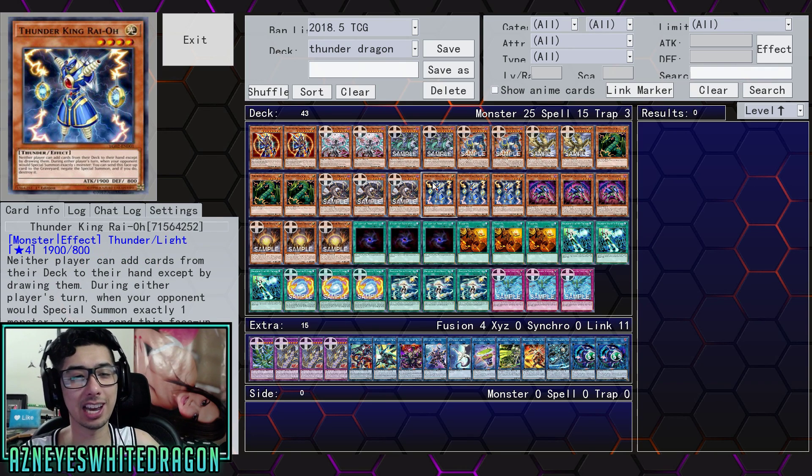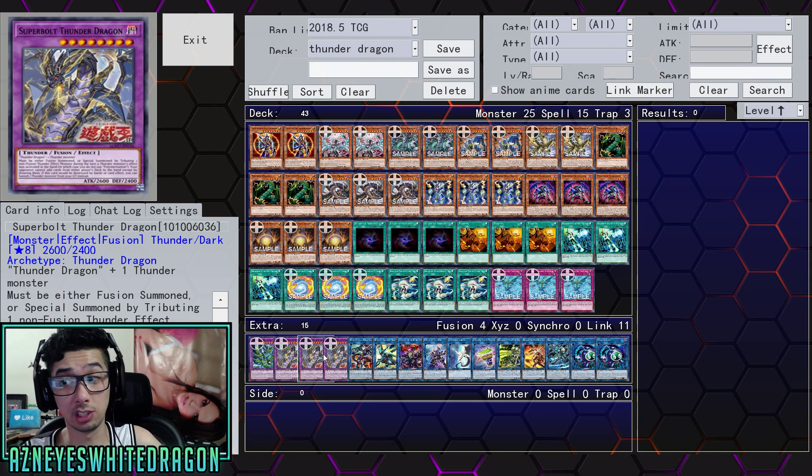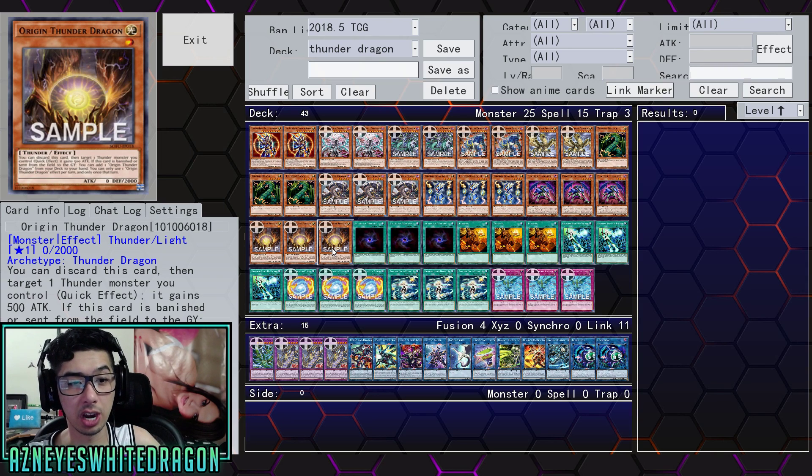What's funny is Thunder King kind of stops them, so it's almost like they built in a floodgate. Go summon a bunch of your monsters as you guys saw, and then you lock your opponent out without even going for anything. This is definitely going to be a very nasty deck to run on turn one. Especially with the Phantom of the Sky Blaster, which also happens to be dark — gives you those tokens. And we have the Origin Thunder Dragon that boosts it up; if this card is banished or sent from the field to the graveyard, you get to add another Origin Thunder Dragon from your deck to your hand — once per turn. Being able to cycle through these is just free extra cards, and it has a 2,000 defense point. Wish it was a tuner, though, because it is level 1.